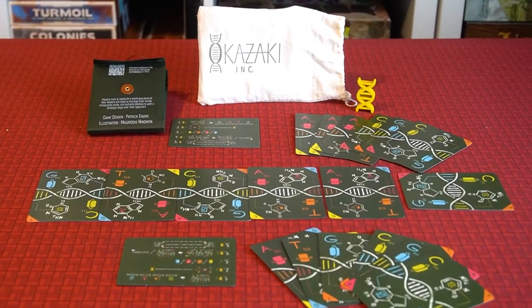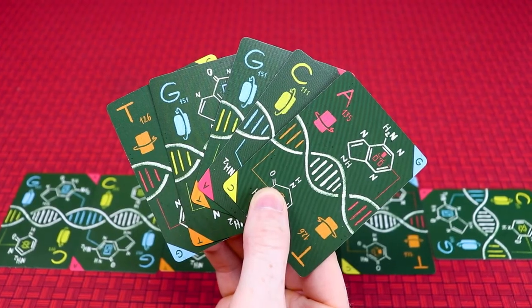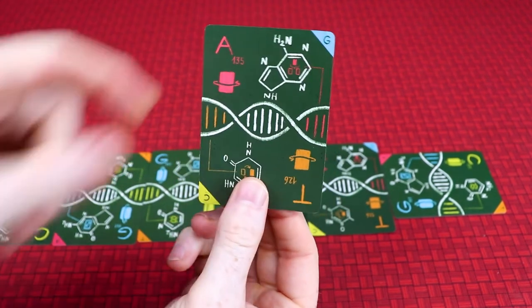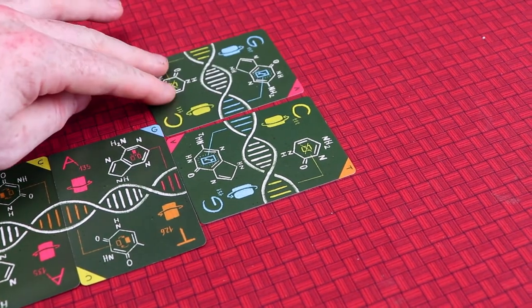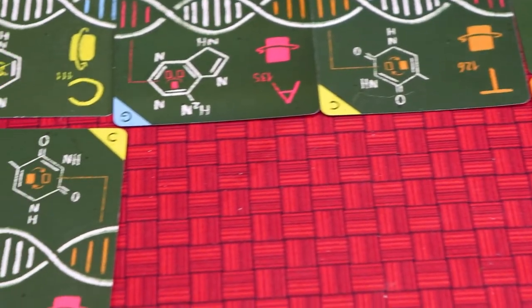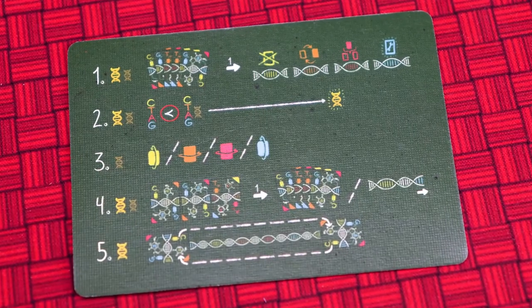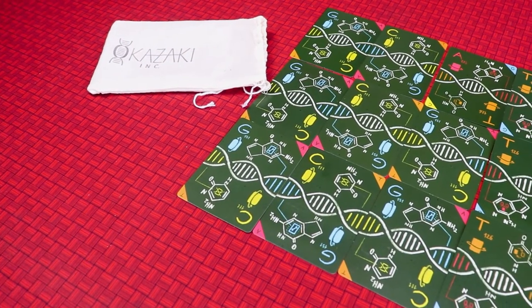Okazakai Inc is a game about recreating a sequence of DNA. You start with a handful of cards and their orientation really matters. You must match DNA pairs to be able to write cards to the sequence. You can also flip cards in your hand or those already written to help you get closer to the perfect match. And there are special abilities to adjust your cards too. The first to entirely clone the sequence is the winner.